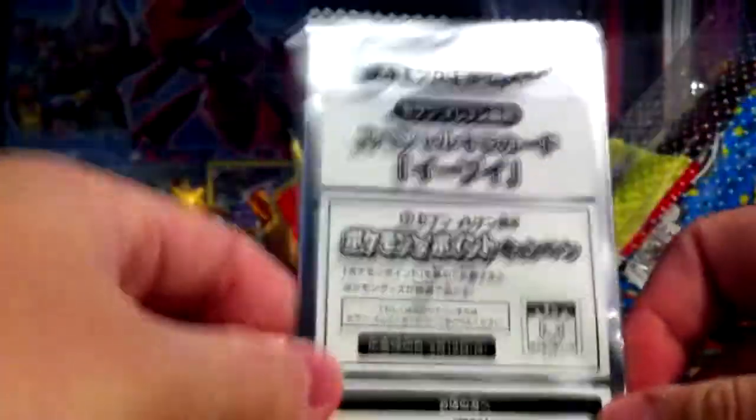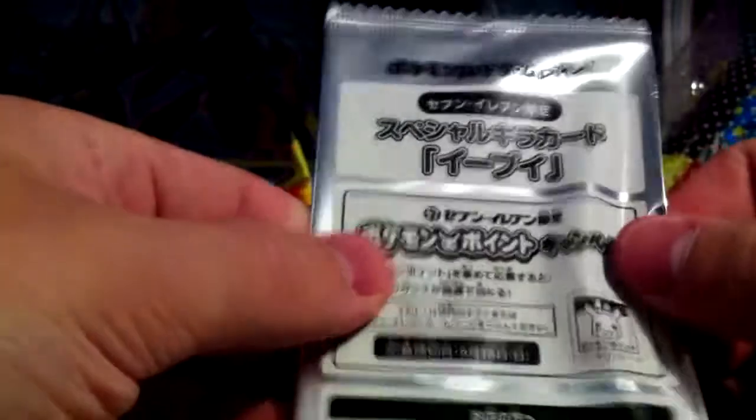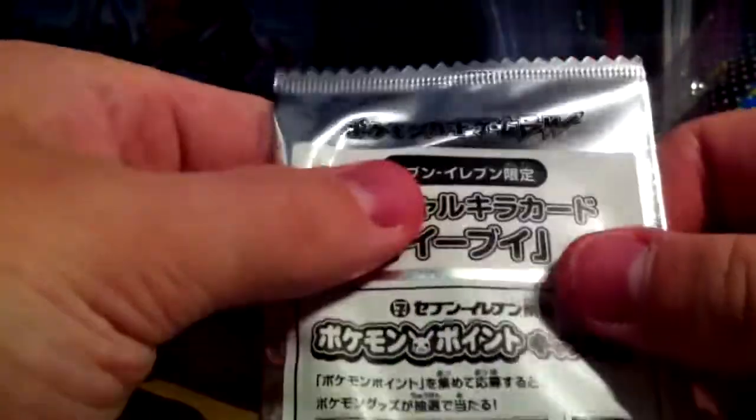Now what I actually bought is this right here — sealed Japanese product. Sweetness. This is sealed. I know what's in it: a sealed Japanese Eevee promotion from Radiant Collection. Awesome card I just got here. Stay tuned — you'll see this opened in another video, but I will definitely be opening it because I really like my Japanese promo cards. Thank you for watching, on to the next video.